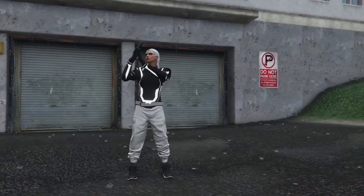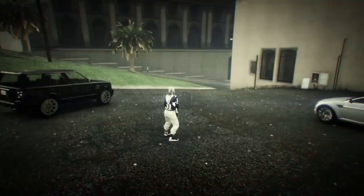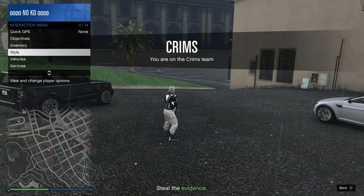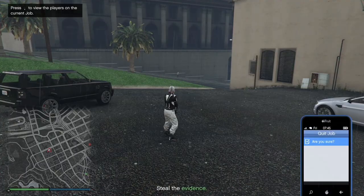Once you get inside the job or the mission, all you want to do is open up your interaction menu, go to your styles, go to your accessories, put on either a rebreather or an earpiece, then close your interaction menu, open up your phone and quit the job from your phone.